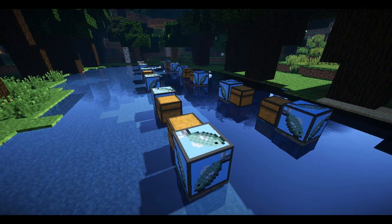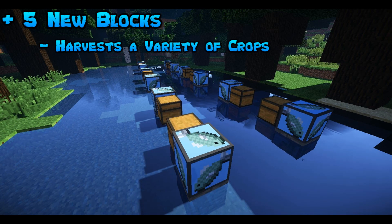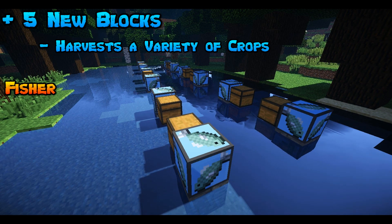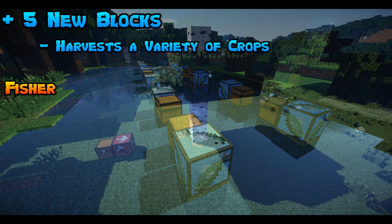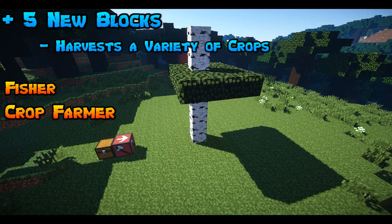The Little Helpers mod adds in 5 new blocks into your Minecraft world. The main objective of these blocks is to harvest resources for you without you actually having to be there. The 5 new blocks are: the Fisher, which catches a variety of fish for you; the Crop Farmer, which grows and harvests crops such as wheat, carrots, potatoes, and even netherwort.